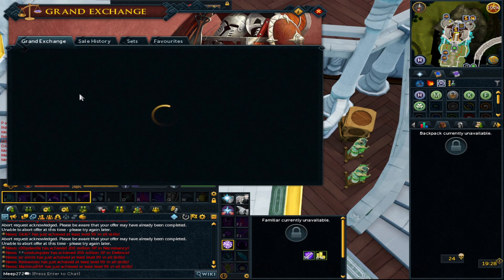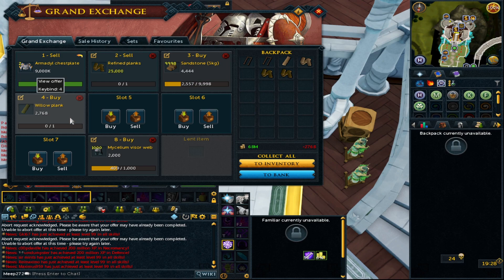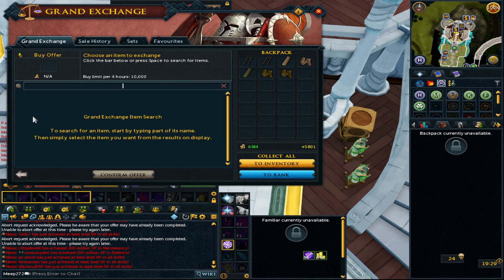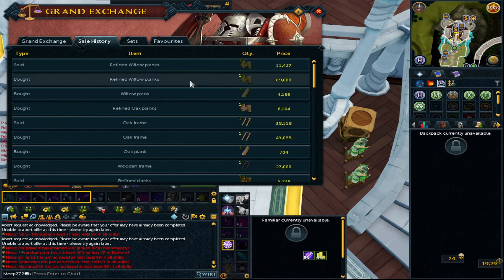After oak, the next tier is willow — the first of the newer planks. Price-checking the plank is worth doing because I have a feeling they won't be very high in volume. A willow plank is 4.1k and a refined willow plank is 11k. Admittedly the planks are at quite a high price, so you don't make money turning them into frames — ignore the low-volume price-check buy, and you won't really be selling at the margin.